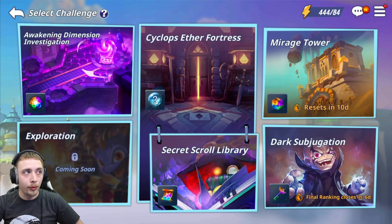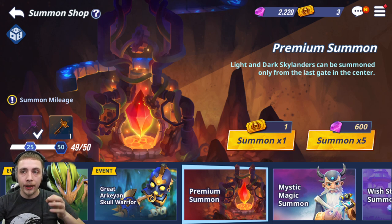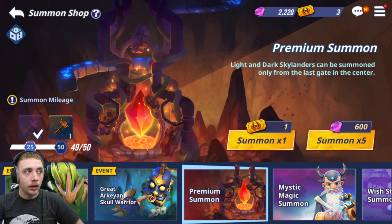When building your main team and looking to get super boosts, pull one at a time and pick the element you need or the one you're trying to super boost. I know the rates don't feel as good doing single pulls, but the rates are exactly the same — they just feel worse. I literally got my Roll Broiler, Flashwing, and Stealth Elf max super boosted by doing single pulls. Once your main team is fully super boosted, you can go back to five-pulls if you prefer — it's completely up to you.